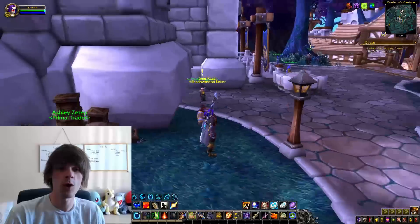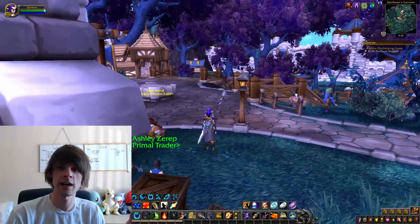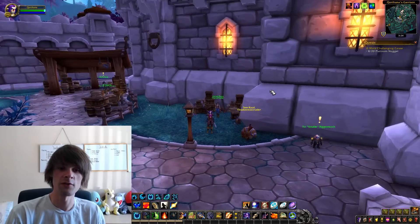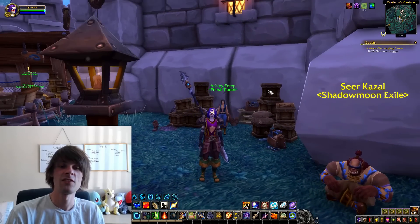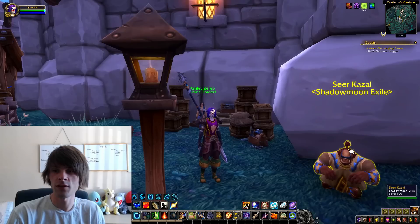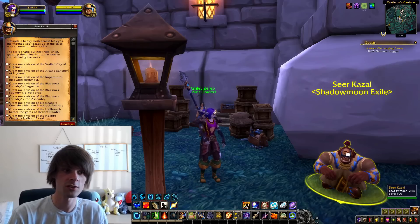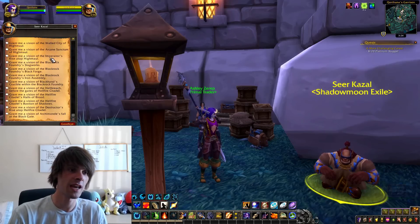This will require you to have a level 2 garrison. Obviously I have a level 3 garrison, but if you just have a basic character then go with a level 2, because you want this guy to actually show up — which is Sia Qazal, the Shadowmoon Exile — who once clicked on will allow you to go into any of the Looking for Raids for WOD.